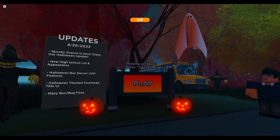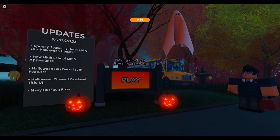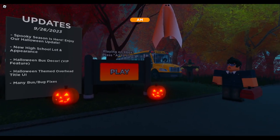Some of the new stuff we added is a new high school parking lot bus loop appearance. I give full credit to Royale for that — he asked if he could remake it. I said yes, you should definitely try to make it go under the highway like it used to, because a lot of people missed that. So we implemented that, and I did help out a little bit with the curbs.